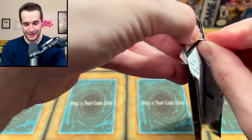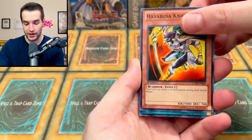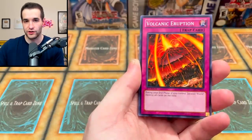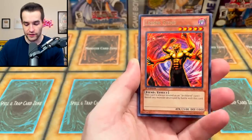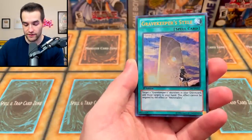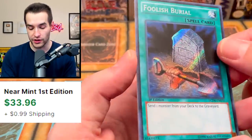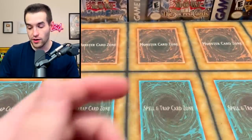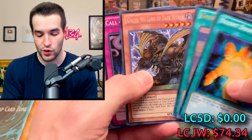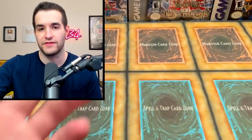Last pack — Hyabusa Knight, Card of Sanctity, Volcanic Eruption, Zoa, Lesser Fiend, Grave Keeper's Stele, Foolish Burial — another really good printing of this card — and the super is Silent Doom. Not the best one ever, but pretty solid overall. We got Silent Doom, Gold twice — not great — but Harpy's Feather Duster is insane, Compulsory Evacuation Dice. I'd say three out of five secrets were really good.